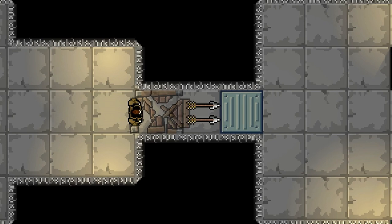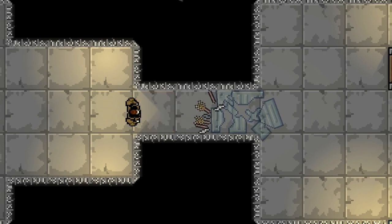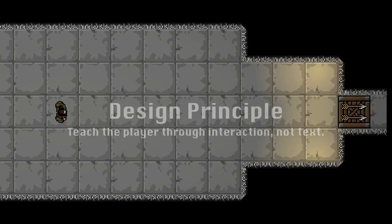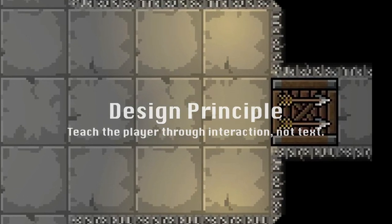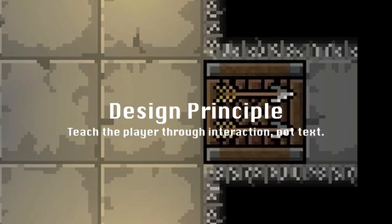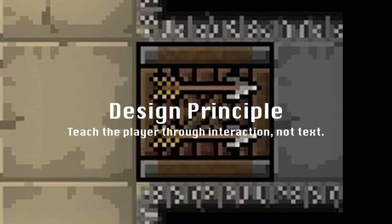Steel crates are a common obstacle in Feedwater and will usually need to be destroyed. As they're made of metal, you cannot break them yourself — only with projectiles or explosives. Notice how the arrow box itself blocked the way out, forcing you to interact with it? As this level acts as a tutorial, it needs to teach the player the game mechanics by forcing them to interact with objects.